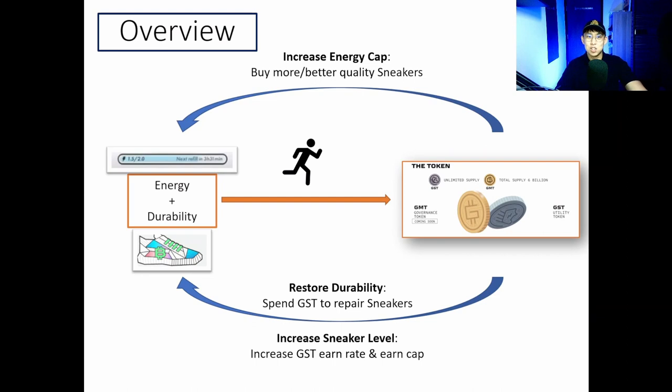A quick overview of the game: you need to first purchase an NFT sneaker to play. Later on, they will roll out the function to rent sneakers, but for now you can only play by purchasing them. During exercise, you'll consume energy and shoe durability to earn GST or GMT tokens — your exercise converts energy and durability into tokens. There are limits to how much you can earn per day, depending on your energy cap and durability. Using these earned tokens, you can increase the energy cap, buy more or better quality sneakers, restore shoe durability, or increase the sneaker level to earn more tokens over time. You can also profit by cashing out surplus tokens through the in-app swap function. Currently, at the time of recording, one GST is roughly $3.35 USD.